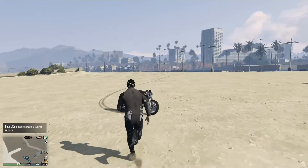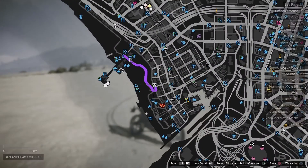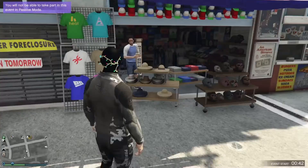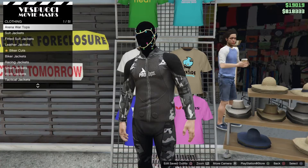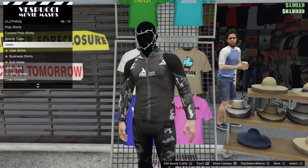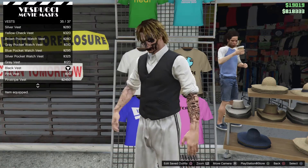From here what you want to do is go over to the mask store. Once you're at the mask store, go to t-shirts which are on the left, go all the way down to the bottom and then select vests. Go all the way down to the bottom again and just buy the black vest like this.